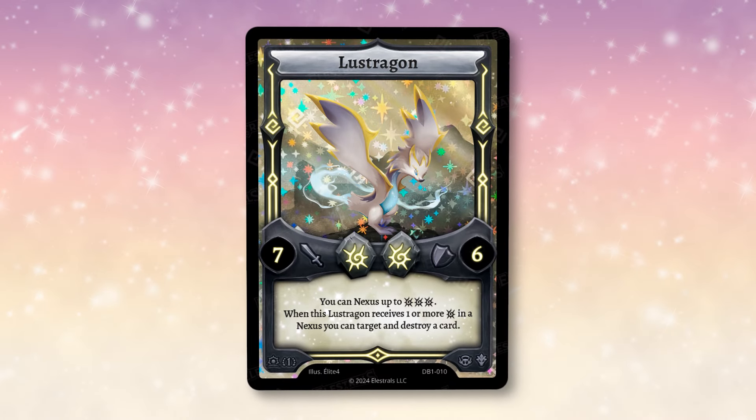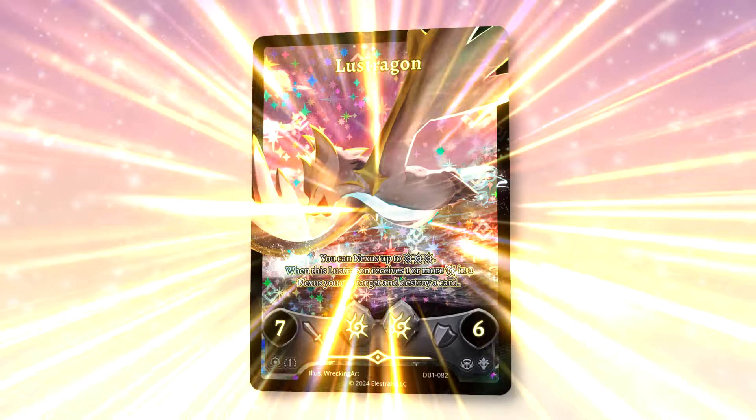Not only can Lustragon target and destroy cards in the field, but it can nexus up to three spirits. That kind of power and that kind of spirits on your Elestral row can only equate to absolute destruction for your opponents. And this Elestral is such a beauty.